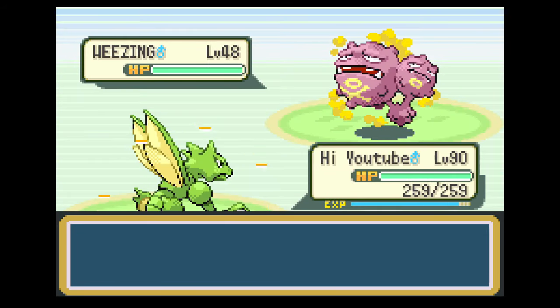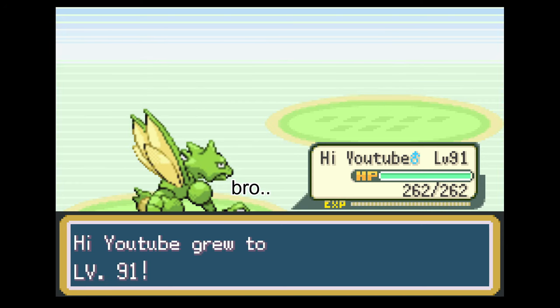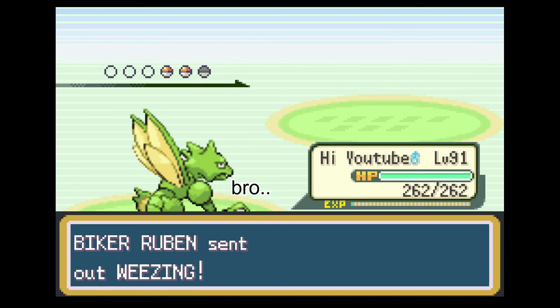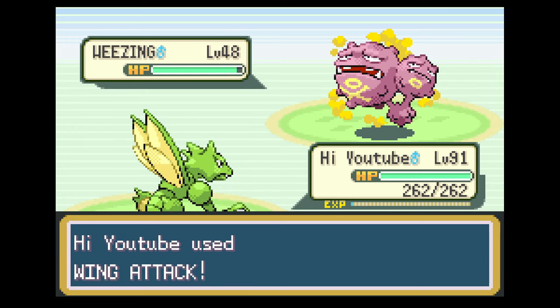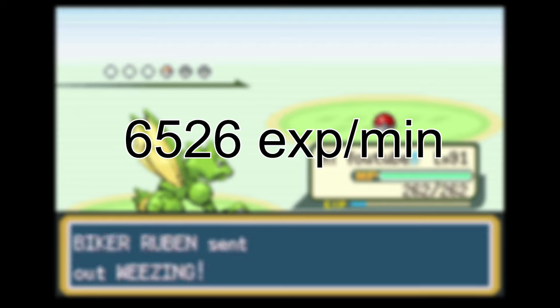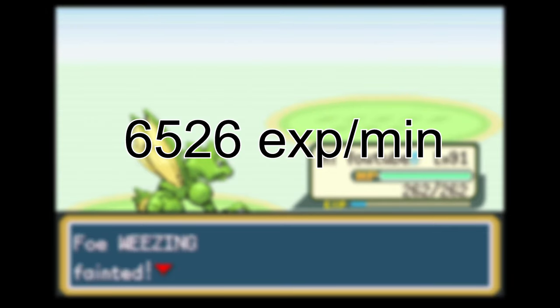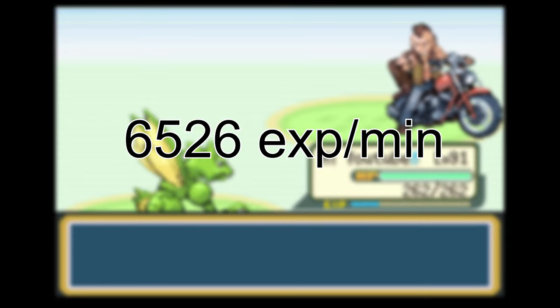Getting the Lucky Egg is really tricky because you just have to get lucky — there's a video on that in the description. If you're able to one-shot all the Pokemon, you can expect to see around 6,526 XP per minute using the Lucky Egg, and that includes the time it takes to reset the Versus Seeker and heal your Pokemon every now and then.